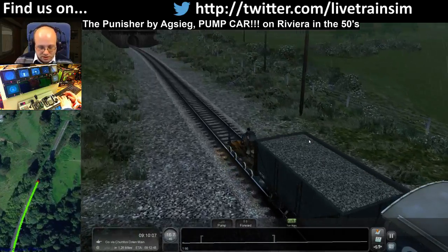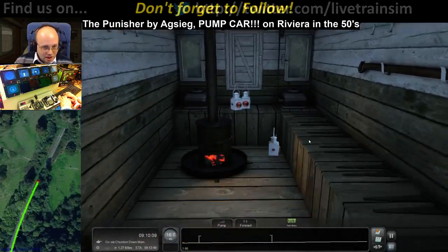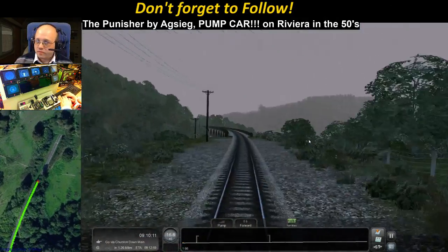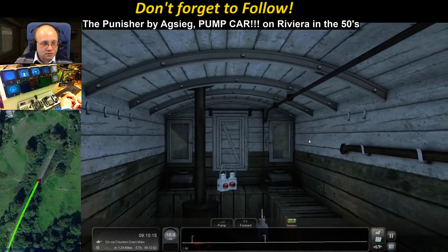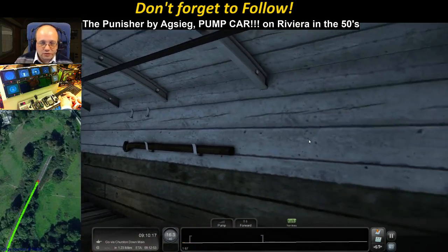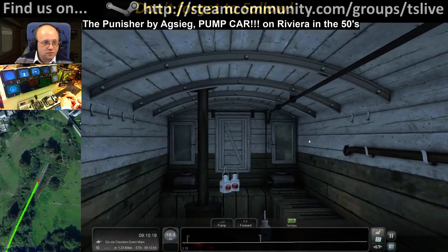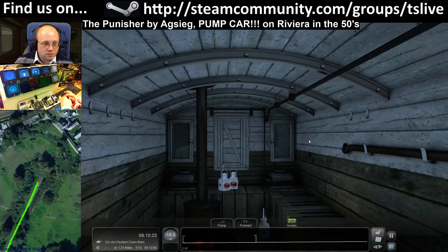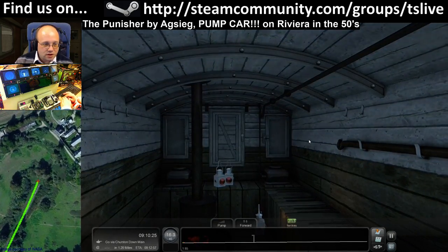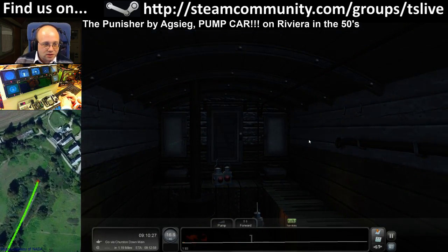The problem is, unfortunately, the cab looks like this — apparently you're only meant to look that way around. Going into the tunnel now. 1 in 85, so the bank is easing up now.